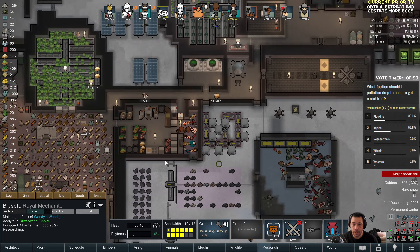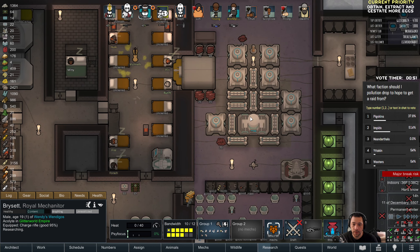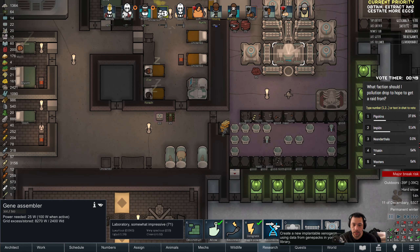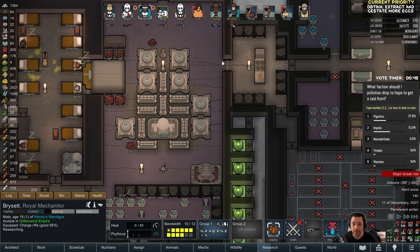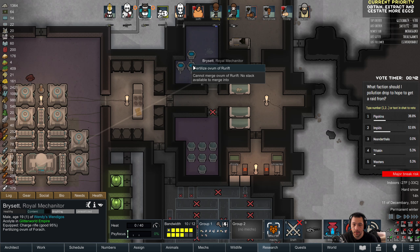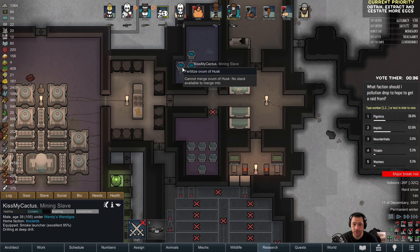This is the next project. The next project is to obtain, extract, and gestate more eggs. That was the priority you guys left me with, so you can pick.